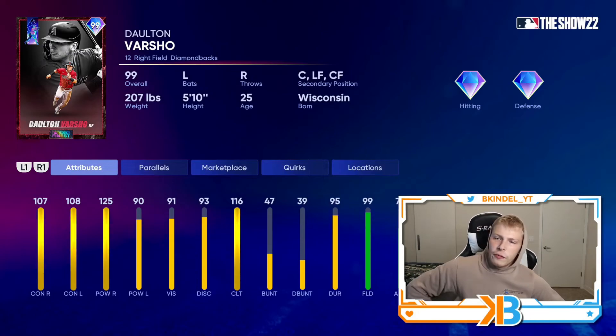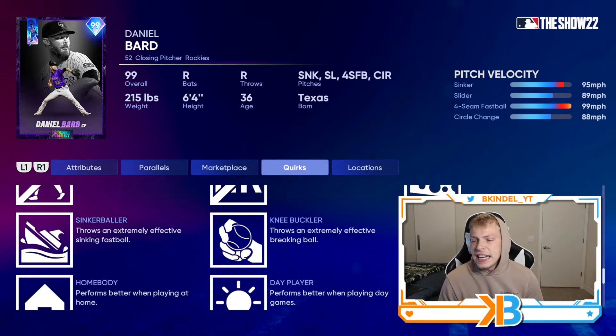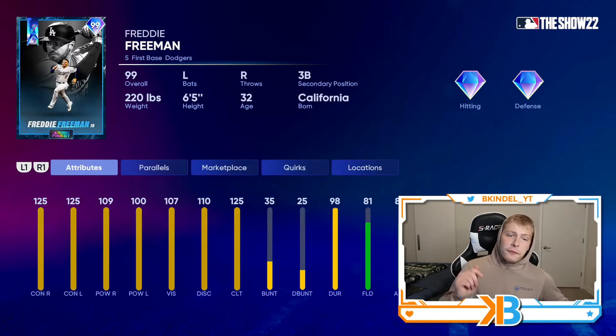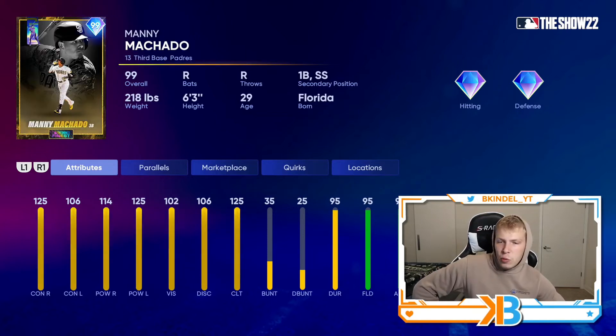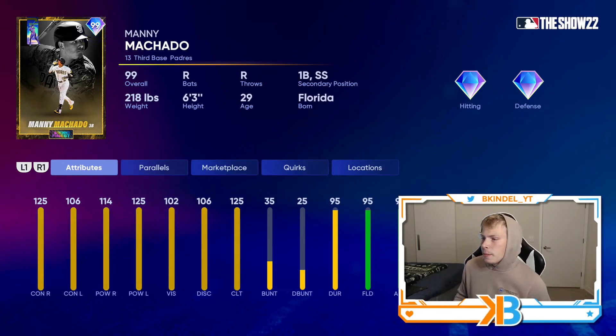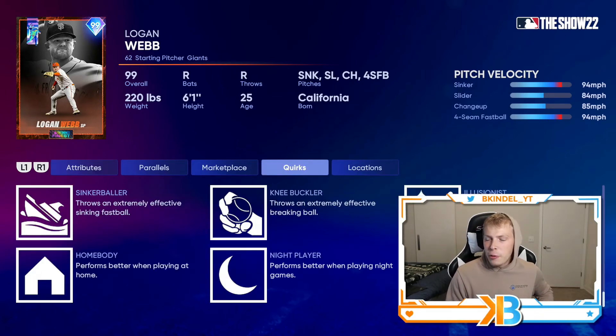Last division — NL West. We got Dalton Varsho — this card's gonna be sneaky good: 107-108 contact, maxed out power versus righties with 90 power versus lefties, 99 fielding with 84 speed, and you can put him at catcher. Dean Kremer: maxed out hits per nine, also has outlier on the sinker. Freddie Freeman — this card's gonna be one everybody wants: maxed out contact, 109 and 100 power. Manny Machado: 125 contact, 106 contact versus lefties, 114-125 power, 95 fielding, 99 arm. And finishing off, Logan Webb: 112 hits per nine, sinker, slider, changeup, four-seam fastball, and no outlier — kind of sucks.